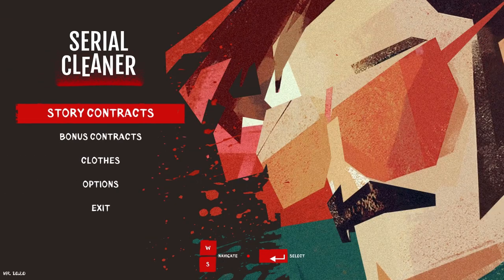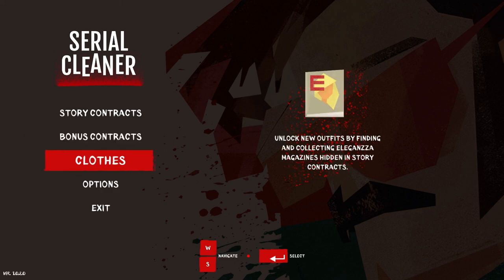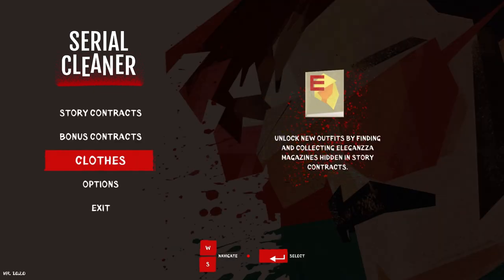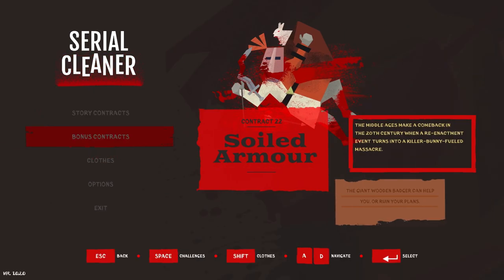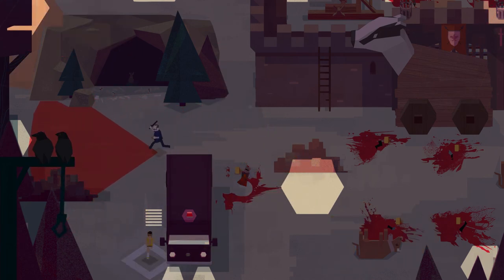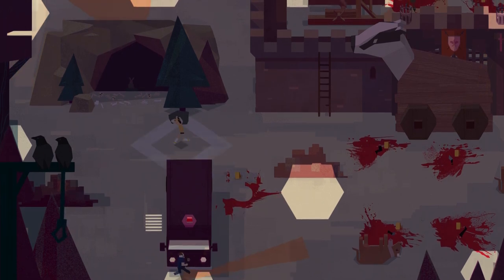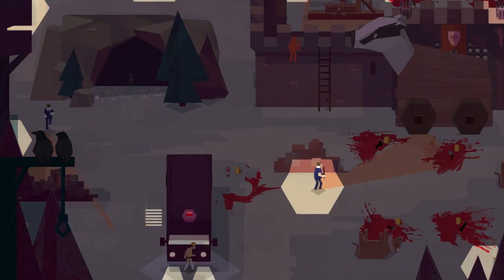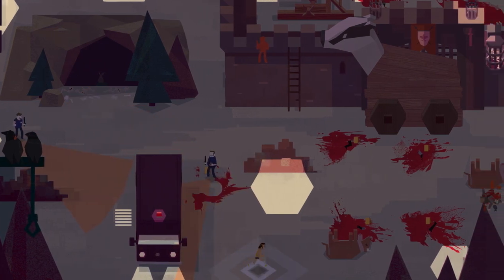Film tins unlock bonus contracts; clothing magazines unlock various outfit types. Putting on a new outfit and jumping into the Monty Python bonus contract. I'm probably not going to necessarily try to beat it, but I want to show some of these other aspects. Collectibles are retained even if you get caught afterward — it's not one of those games where losing after grabbing a collectible means you have to get it again. The ferocious rabbit serves as the body drop-off point, disposing of the corpse as rabbits do.